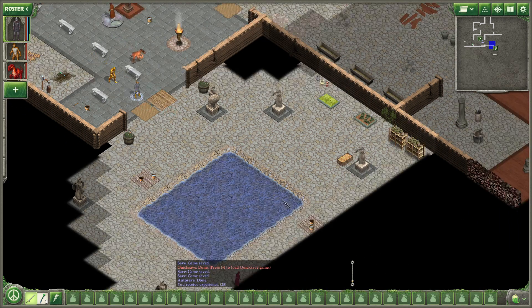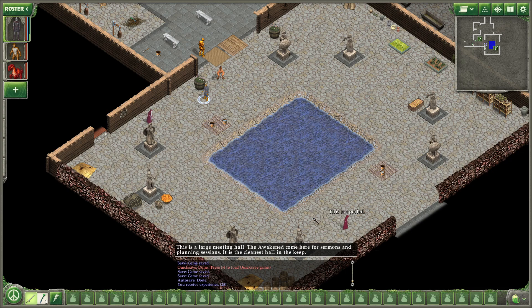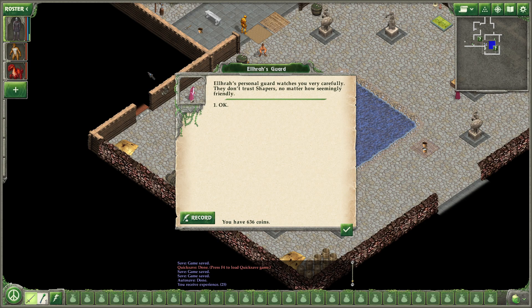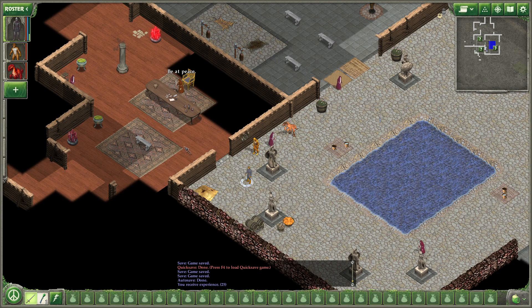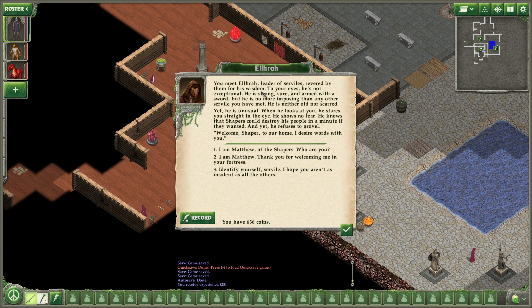I want more leadership skills, actually, but I should have taken them last time. Elhorah's personal guard watches you very carefully — they don't trust shapers, no matter how seemingly friendly. Be at peace. We are Awakened. Welcome, Shaper — it's a time of testing. You meet Elhorah, leader of the Serviles, revered by them for his wisdom. To your eyes, he is not exceptional. He is strong, sure, and armed with a sword, but no more imposing than any other Servile you have met. He is neither old nor scarred, yet he is unusual. When he looks at you, he stares you straight in the eye. He shows no fear. He knows that Shapers could destroy his people in a minute if they wanted, and yet he refuses to grovel. Welcome, Shaper, to our home — I desire words with you.